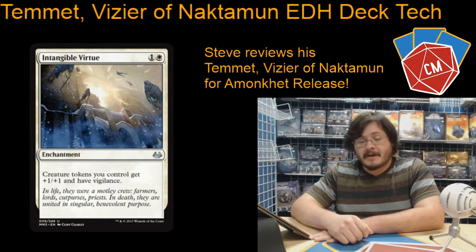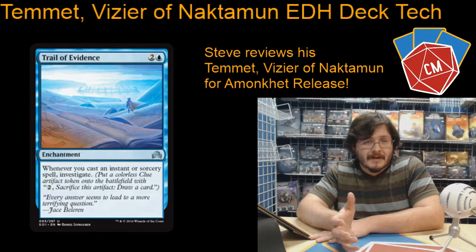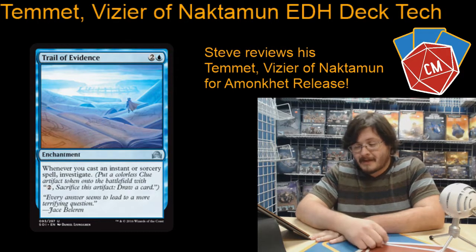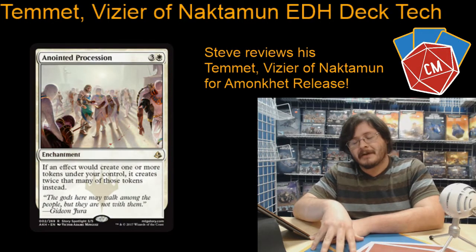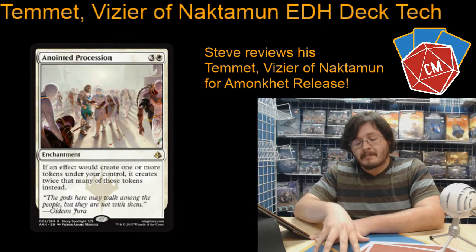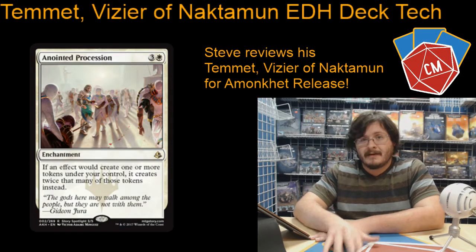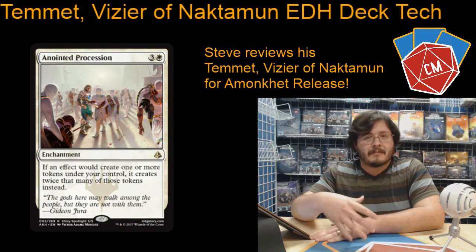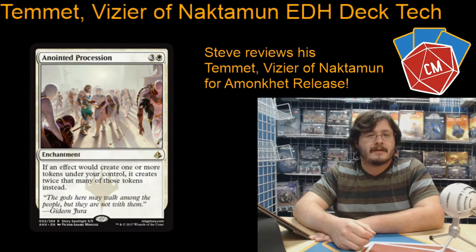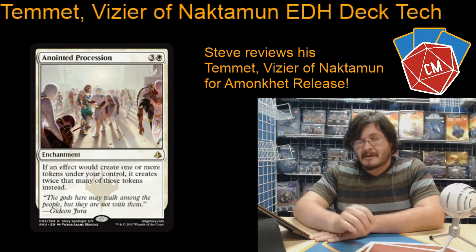Okay, on to our enchantments. We've got Intangible Virtue — playing with tokens, duh. Now we've got Trail of Evidence, great to make a whole bunch of Clue Tokens, just sac them when you need to. We've got Anointed Procession — this is the enchantment I've been referring to pretty much the entire video. It's great having a Parallel Lives effect in white. Usually those kinds of effects are in green with Doubling Season and Parallel Lives. I'm really happy they didn't make this green-white — they could have easily done that, and they didn't, so it can go into a lot more types of decks. Like I can see this going in handily in red-white or even black-white. Awesome card, probably one of my favorites from the set.